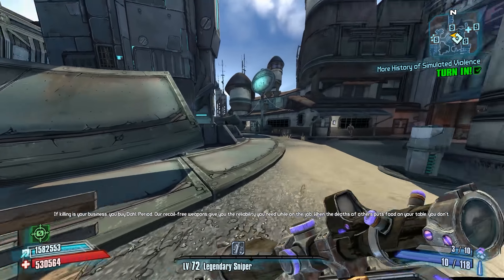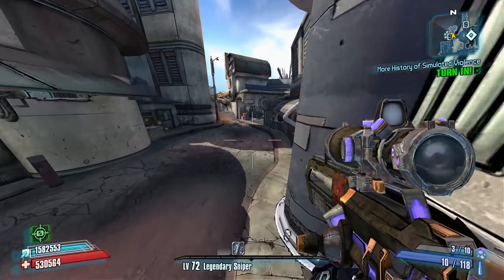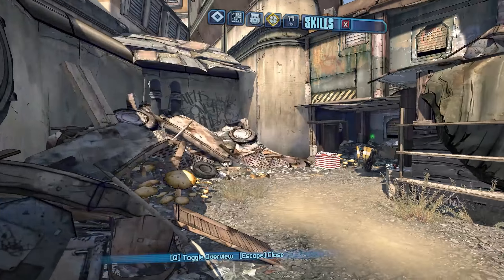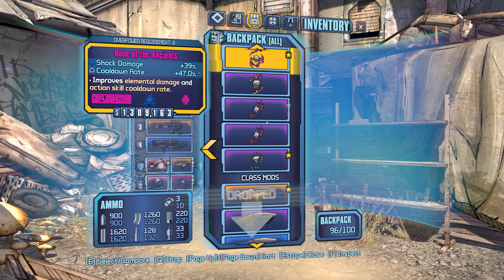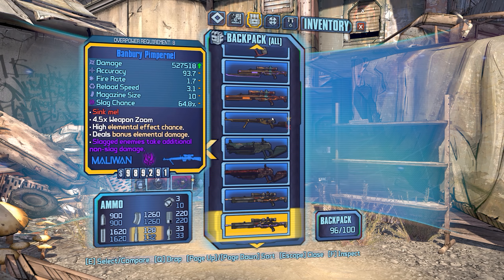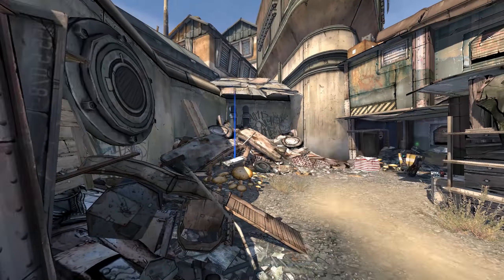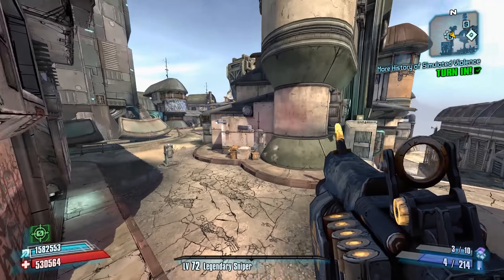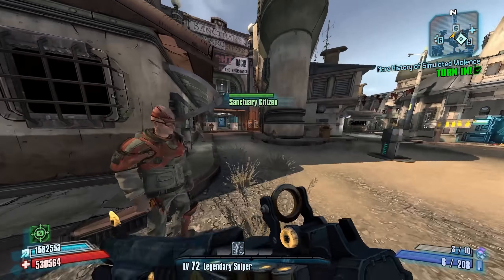As far as which class mod to use with Zero, I'm going to use the Legendary Sniper comm to get a huge boost to Precision and One Shot One Kill. This weapon only has about three shots per magazine, so we'll get the One Shot One Kill bonus quite frequently. The Washburn Refinery is right here — we'll stock up on ammo before we proceed. We'll do this first guy without buffs from our action skill or slag — you can definitely get critical hits with this weapon, and that's pretty cool because Zero can disable loaders pretty easily with his critical hit damage buffs.